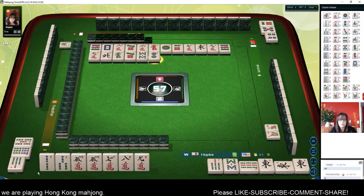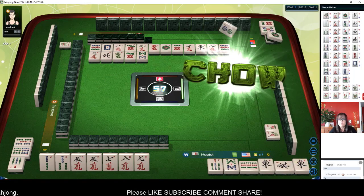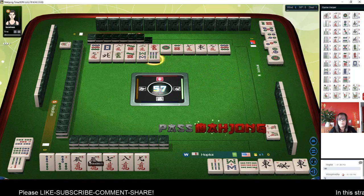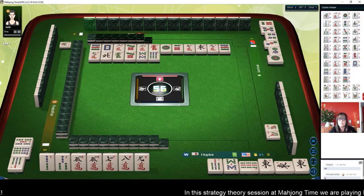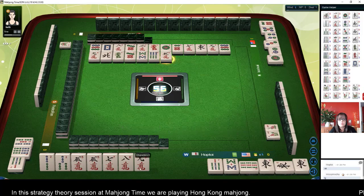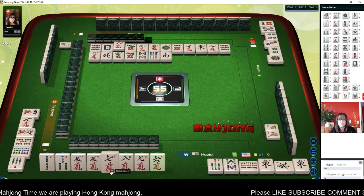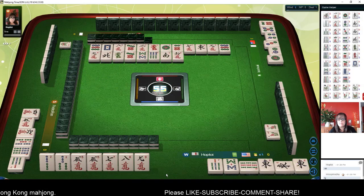That is not mahjong. We need a one bam or a four bam to win. Chow — six bamboos, no. Don't click it, don't do it. Five characters — no. Chow. South wind. Six crack — no, we don't need it. Six characters.